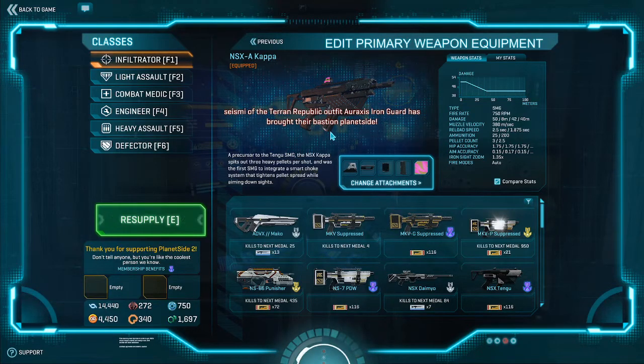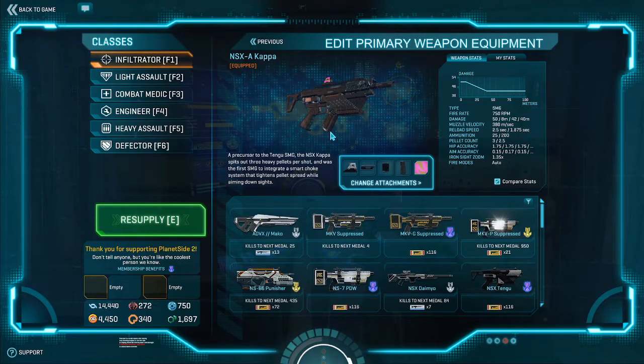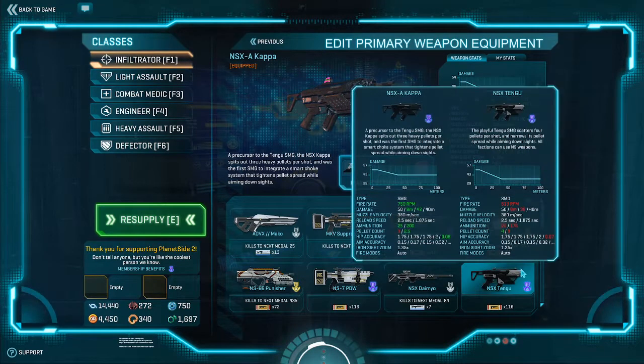Time to kill is average - meh. Muzzle velocity is 380 meters a second, which doesn't really matter much; it's a submachine gun, and the amount of times velocity comes into play on an SMG is just not high. Magazine is 25 bullets, which gives you pretty decent damage per magazine. Pellet choke of 2.5 is meh, but it's slightly better than the Tengu, so that's worth something.